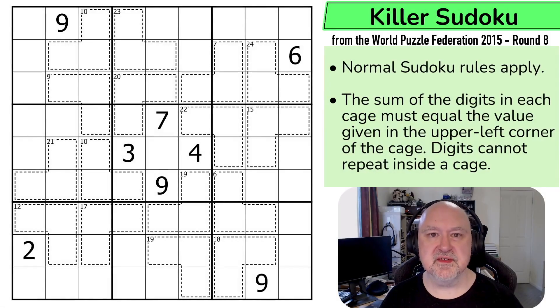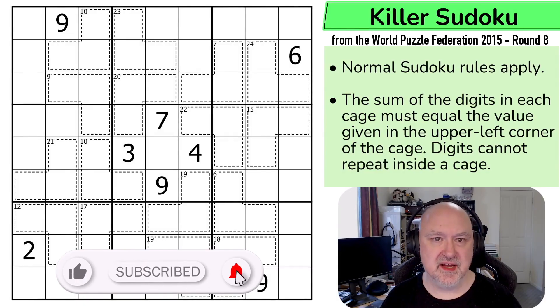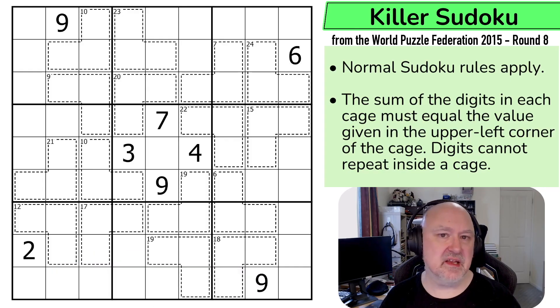Hi, and welcome to Bremster Puzzles and back to the World Puzzle Federation from 2015 round 8, which were puzzles created by puzzle creators from the United Kingdom. This is a killer cage Sudoku by David McNeil worth 40 points. Killer is probably one of my favorite constraints, so I really enjoy it. There will be links below to both this puzzle and the entire World Puzzle Federation archive, so you can check every puzzle they've ever released, including all the ones I'll do as videos over the next few years.